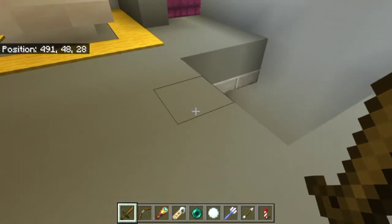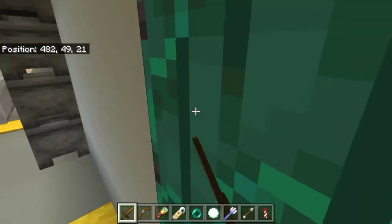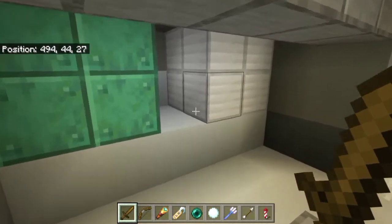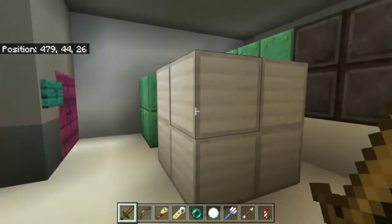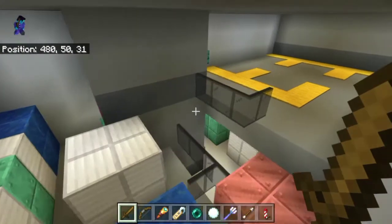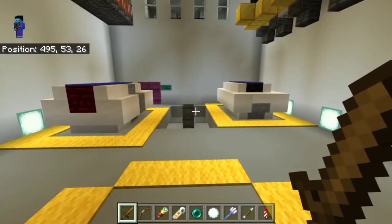Down here we see the cargo hold. It's a fairly big area — it goes under that deck and up above. This is the lowest deck of the ship. You can unload shuttles and pile stuff down here. This is the main hold for bulk items. There are the smaller holds in the spherical hull and then these ones for anything you'd need for a long voyage. That kind of wraps up the tour on the inside.